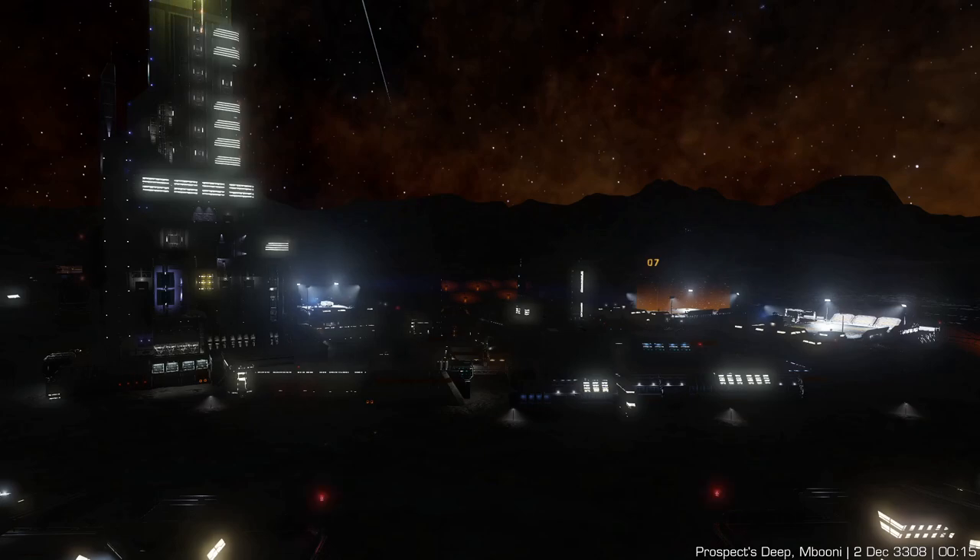The M. Boonie system is permit locked. You can get this permit by raising your reputation with Azimuth Biotech, then going to the mission board on the Glorious Prospect megaship. At the time of this recording, the megaship is in LHS-1163. There's a link in the description to the megaship in Inara to check its current location — hopefully it's not destroyed by now.